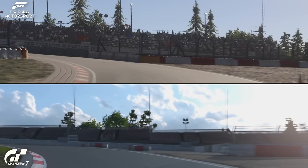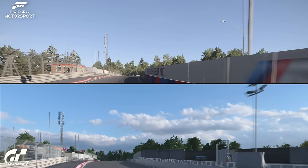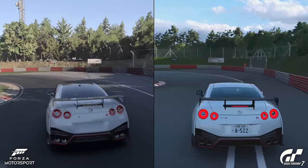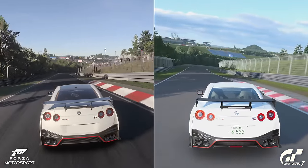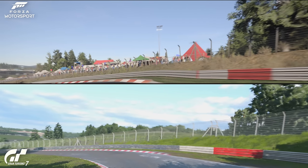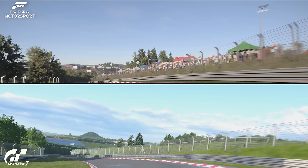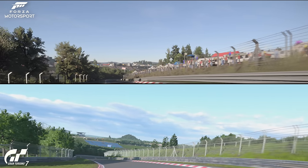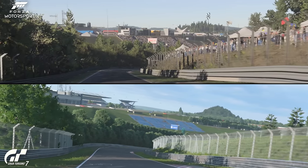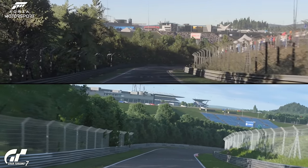Now we start on the actual Nordschleife. Again, completely sparse grandstands in Gran Turismo 7. Look at the temporary buildings on the left — very similar detail. At Hatzenbach Bogen, the first corner of the Nordschleife, look at the tents and flags in Forza — it gives you that festival vibe. Look in the background of Forza compared to Gran Turismo. That is a subtle but big difference that elevates your senses as you're driving. This video is not sponsored by anyone — I paid for both games — but I'm getting quite a lot more vibe in Forza Motorsport, I have to say.